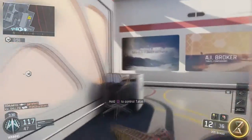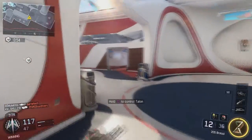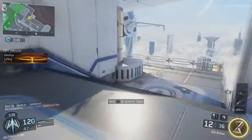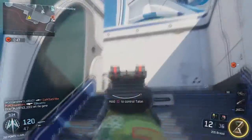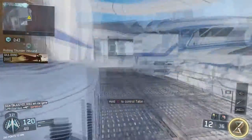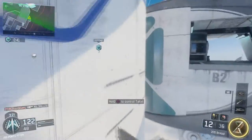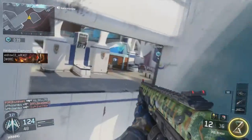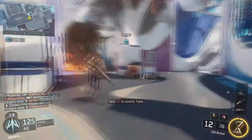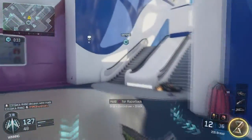Now, they are expensive. I think the cheapest way you can go is about $120, which is double the price of a stock controller. But with scuff, you can send in your own controller — like if you just have an extra controller — and they can scuff it up. It is a little bit cheaper than buying a new one outright, maybe $40 to $50 to do that.